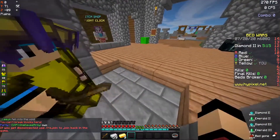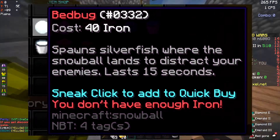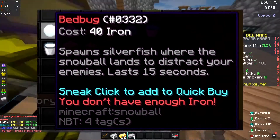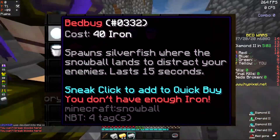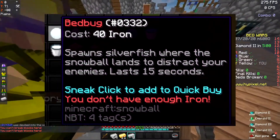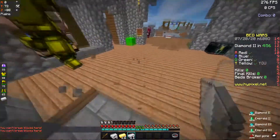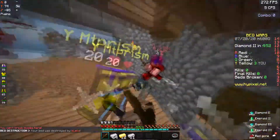So, a brief overview of the bed bug: it's an item found in the utility section with the snowball icon. It costs 40 iron, and its lore is 'spawn silverfish where the snowball lands to distract your enemies, lasts 15 seconds.' This item pairs well with the water bucket, invis potions, and enderpearls.